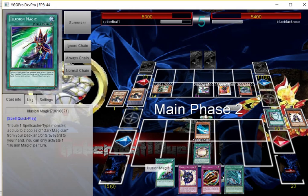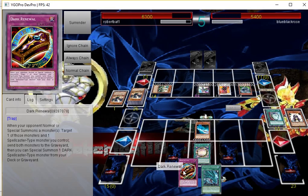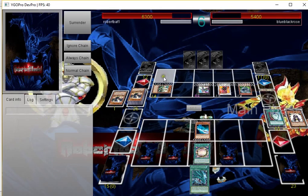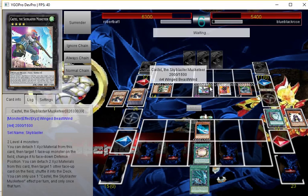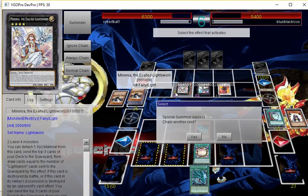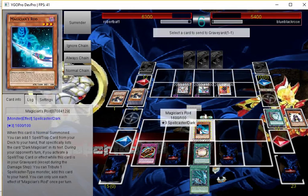I'll just set three and pass, because we also got Dark Renewal. If he does anything I could just tribute Dark Magician's Rod. We're in a pretty decent situation — I don't really care what happens. Even if he attacks me I can just get two Dark Magicians. His only option really is to XYZ summon. He's going to make Maneuver — when it's sent or destroyed by battle. Oh sick — Dark Renewal stops Maneuver!